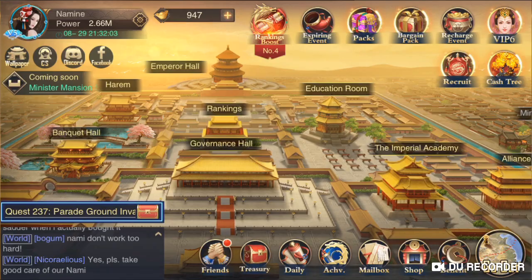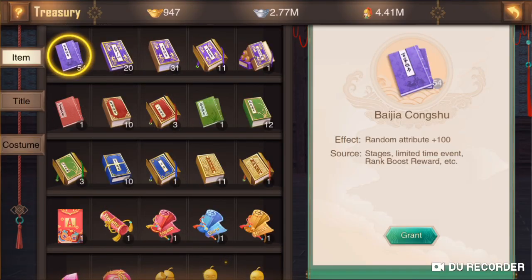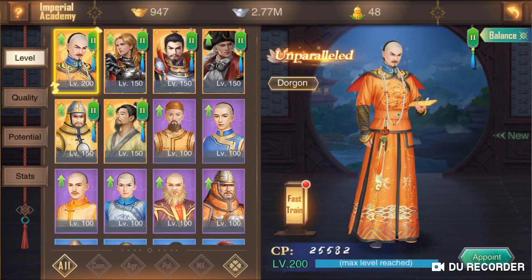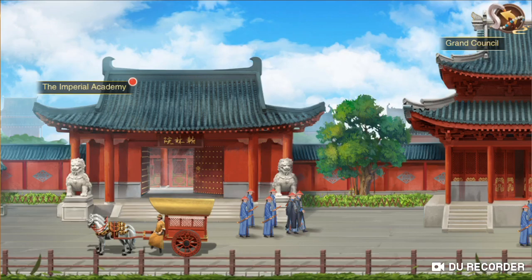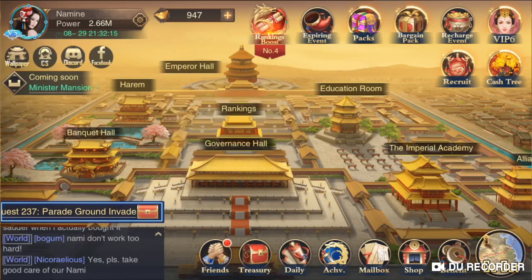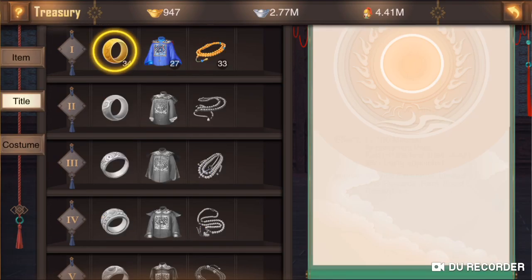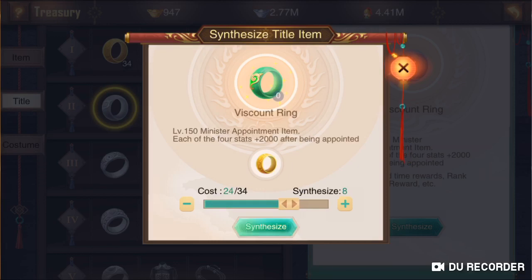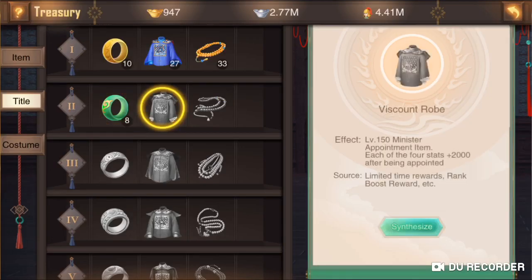I was also asked to help with synthesizing. Right now my Dorgon is ready to be leveled up. What I'm going to do is go to Treasury, then Title, and synthesize. I like to synthesize however much I have of each — since this is 27, I'll do up to 24.